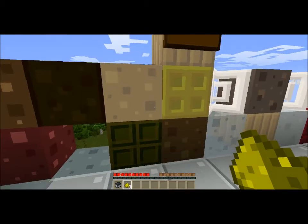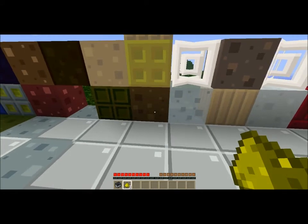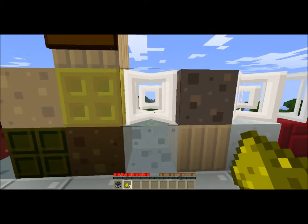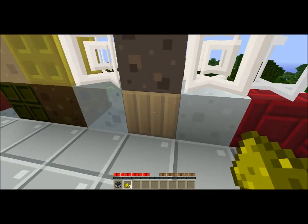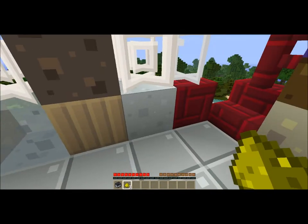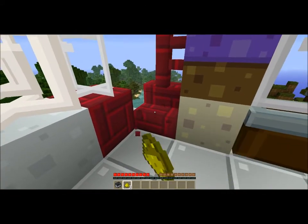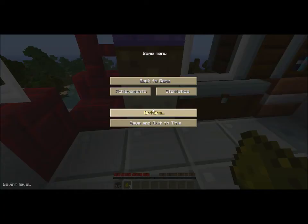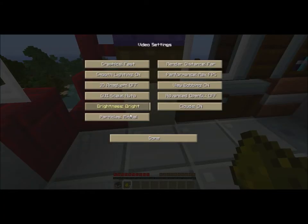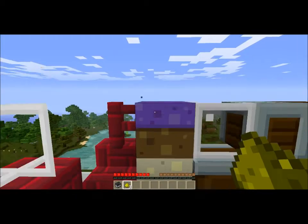I had to leave a reminder to myself because I kept forgetting. So — leaf, dirt, ice, cobweb, dirt, sandstone, sandstone, snow, netherbrick, glass pane. We've got netherbrick step, netherbrick fence, mycelium. I'll turn my particles on so you can see the particles — they're probably the same though since I use mycelium particles.